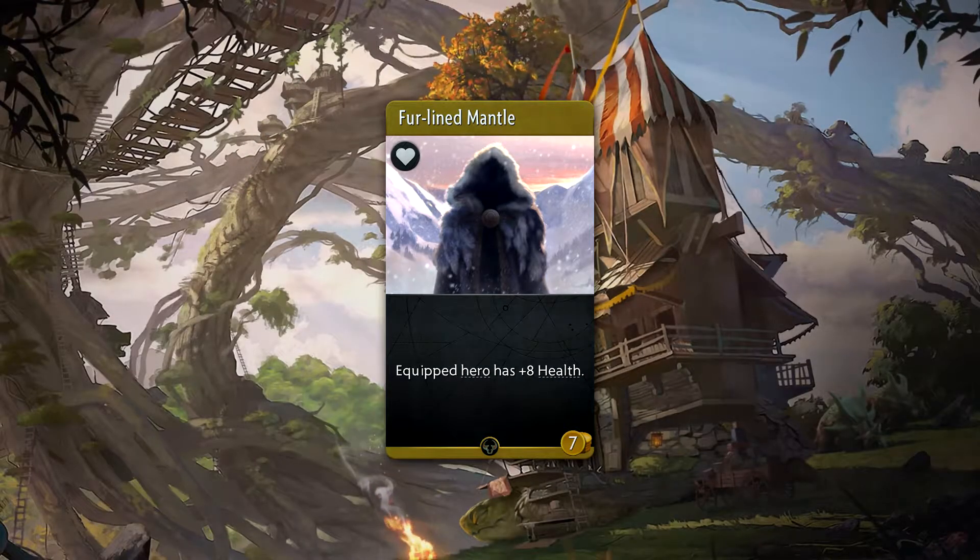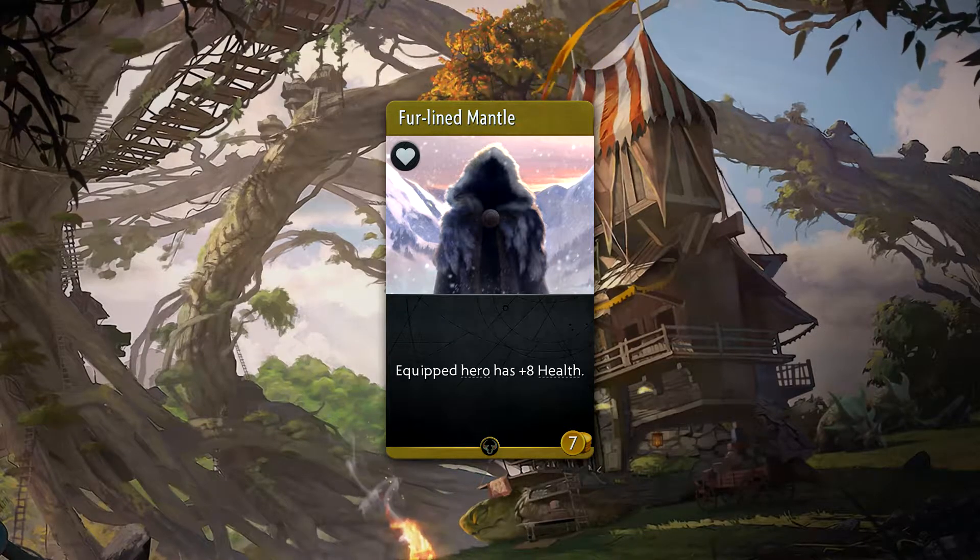Furline Mantle is a 7 gold common accessory that provides plus 8 health to heroes. This is the next step up from Traveler's Cloak.